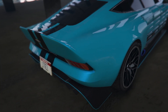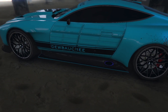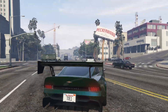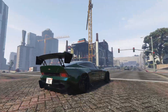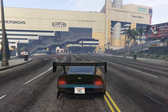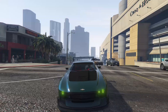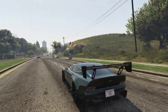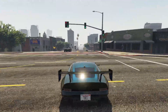The number two spot is reserved for the Dewbauchee Champion, an armored and weaponized supercar added back in the Contract DLC, and it's one of my personal favorites in the entire game. The design is based on a real-life Aston Martin Victor, which is a car Aston Martin only produced one of. In-game, the car has some serious speed and performance stats, with good handling, good acceleration, and really good braking, making it an overall really enjoyable car to drive around Los Santos.